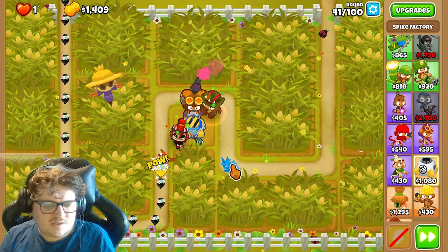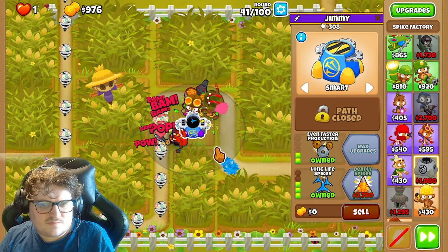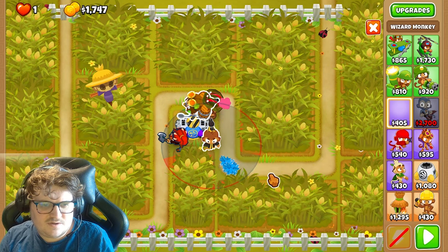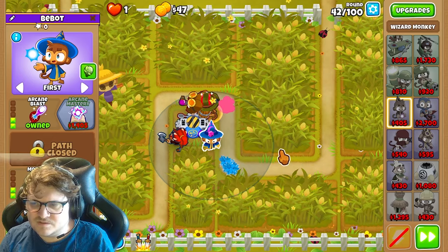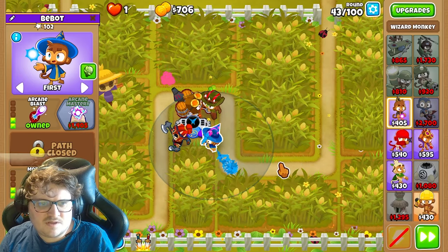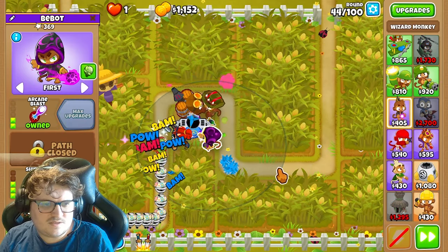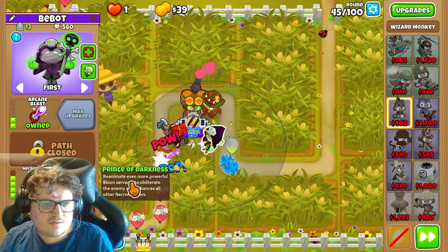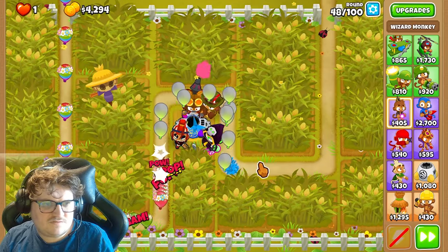I'll just show you it in slow motion so you can easily see how it works. Now you're gonna get the Wizard — he's gonna be right here. Get these upgrades: Arcane Blast and Monkey Sense. And we're gonna upgrade the Wizard more. It costs 3000 and we should have it very soon.